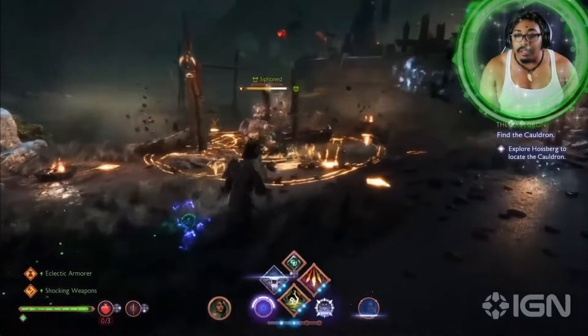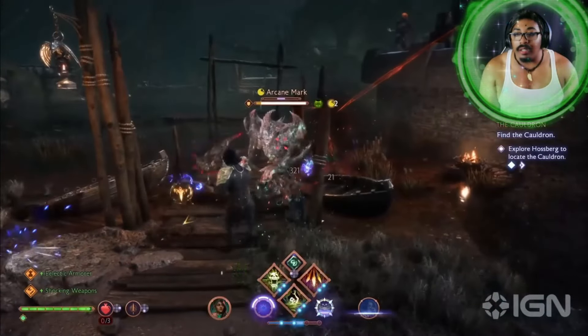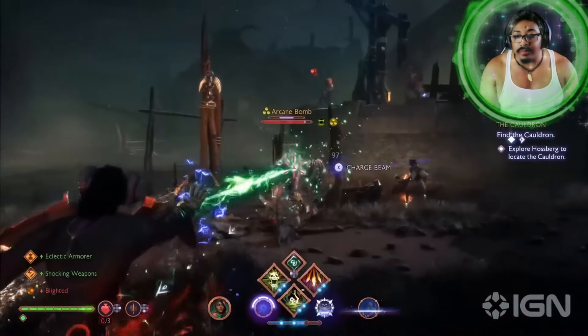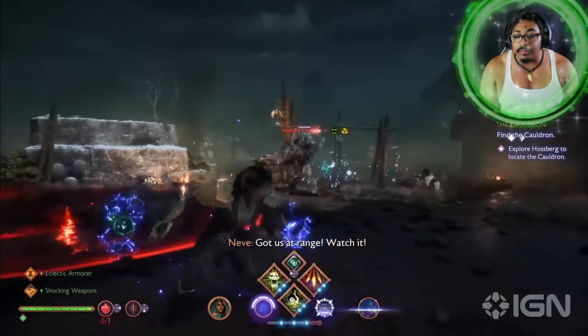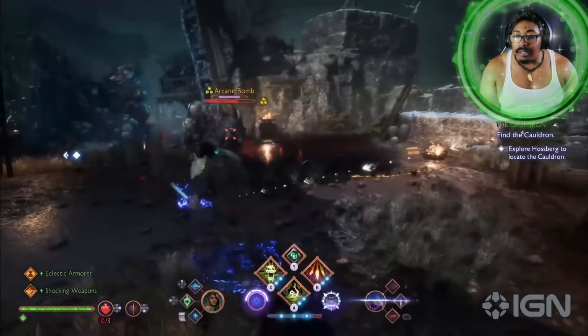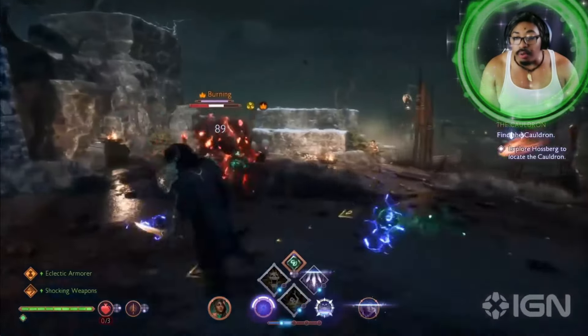This looks like a pretty contiguous zone — is that right? It is. So it's full of branching paths and different areas to explore. What I love is the more content you do in the area, the more shortcuts you're going to discover. You're really going to have a lot more flexibility in how you navigate between your remaining missions and quests.